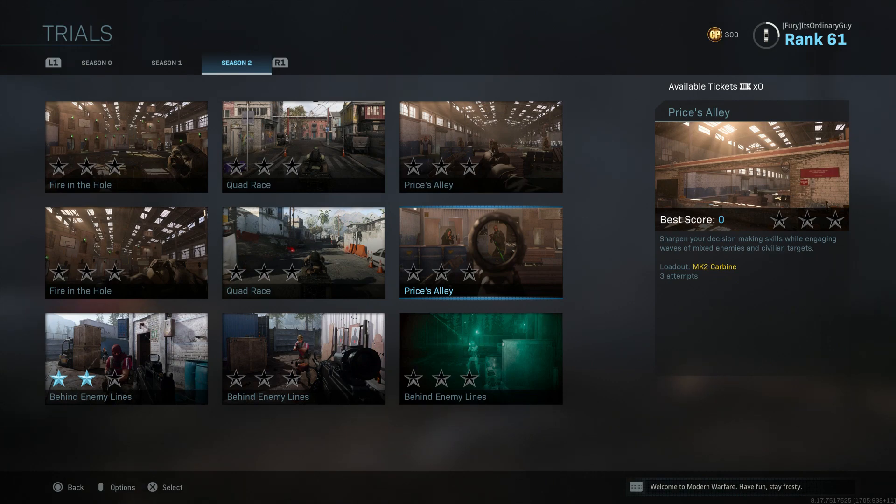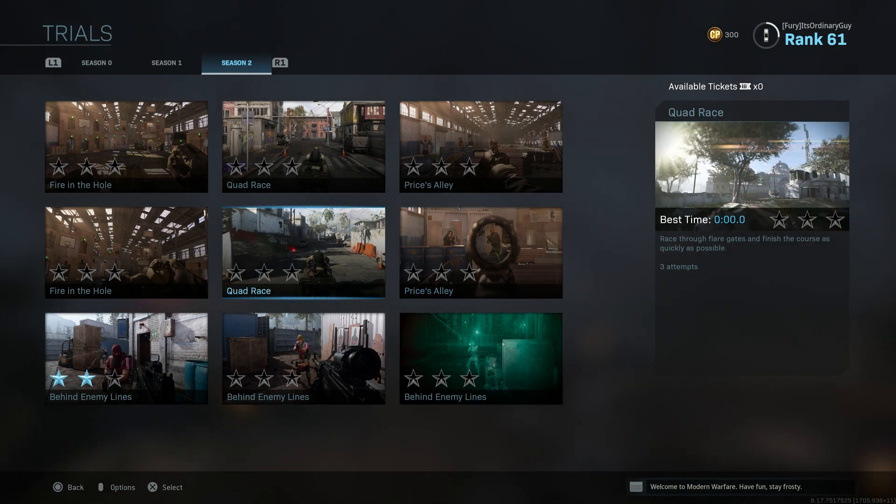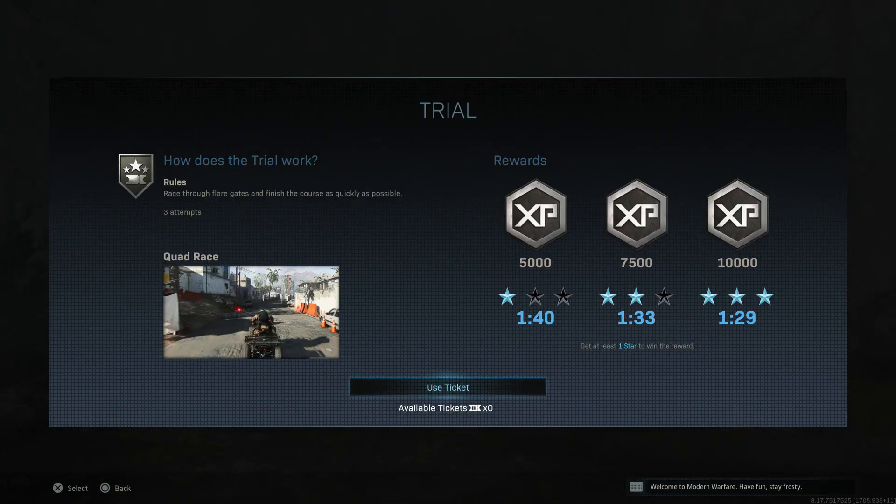Now you'll have 3 attempts for every trials token that you use on a certain mode. So if I clicked into Quadrace and I had tokens to use and I used a ticket, then I would have 3 attempts to get 3 stars.